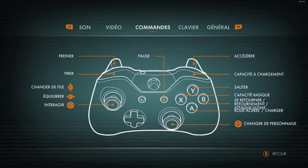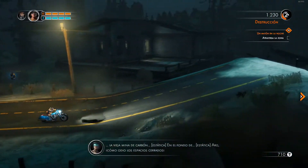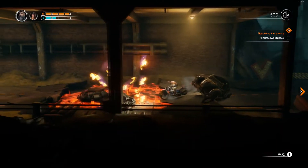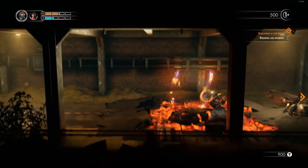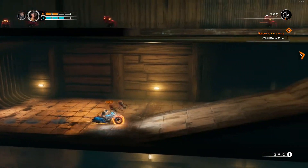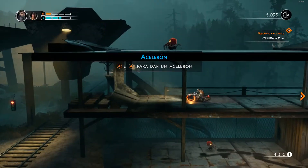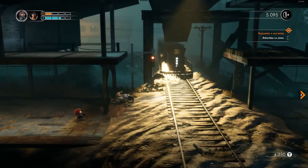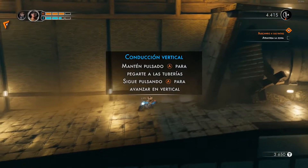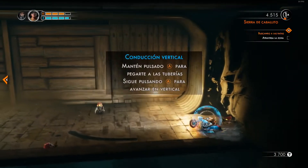Los controles, en mi opinión, son pésimos. No para de confundirme, ya que donde la gran mayoría de juegos está el salto, este juego tiene una habilidad; y donde suele estar la habilidad, está el cambio de carril. Para que os hagáis una idea de lo malos que son: el botón de arriba, el triángulo (o la Y si estás en Xbox), es para saltar. El cambio de carril también me ha dado muchos problemas; es muy confuso, ya que muchas veces intenta saltar y le da sin querer, por lo que he muerto por cambiar de carril mientras estás en el aire. He jugado solo 40 minutos, ya que el juego es frustrante y he tenido que dejarlo después de morir 4 veces en el mismo nivel, por lo que dudo mucho que vuelva a jugarlo.